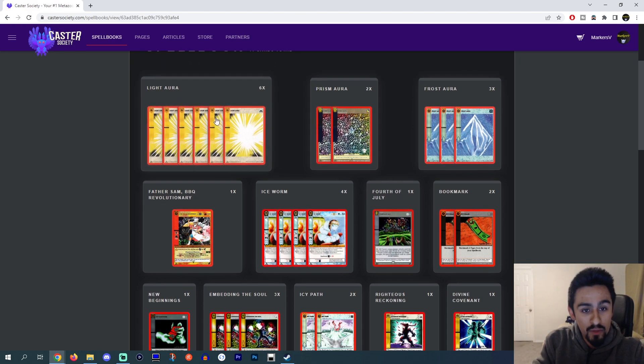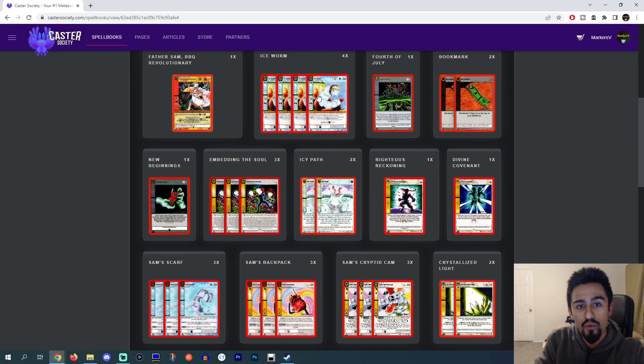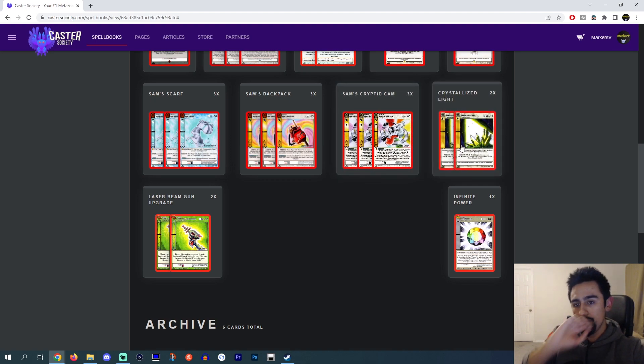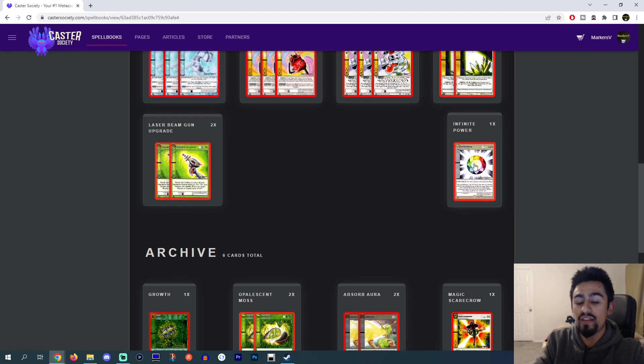We've got 6 Light Orr, 2 Prism Orr, 3 Frost Orr, 1 Father Sam BBQ Revolutionary, 4 Ice Worm, 1 4th of July Promo, 2 Bookmarks, 1 New Beginnings, 3 Embedding the Soul, 2 Icy Path, 1 Righteous Reckoning, 1 Divine Covenant, 3 Sam Scarf, 3 Sam's Backpack, 3 Sam's Cryptid Cam, 2 Crystallized Light, 2 Laser Beam Gun Upgrade, and 1 Infinite Power.